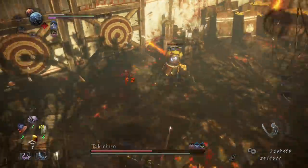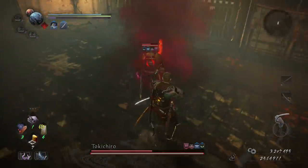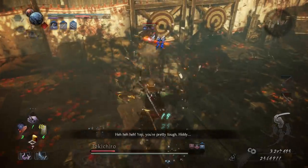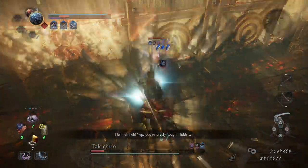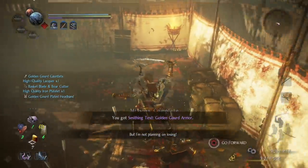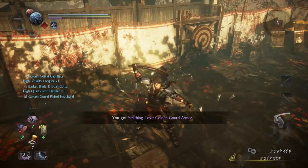And we got it — smithing text, golden gourd armor. Now I'm not going to redo it because I actually got the text. That's some pretty amazing luck.